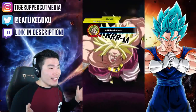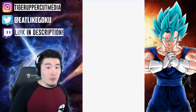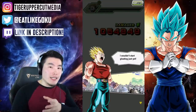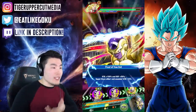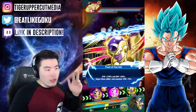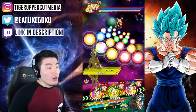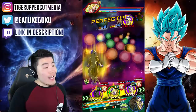LR Broly is averaging like 1.3 to 1.5 million per super. So if you combine those, it's pretty much like 3 million attack stat per turn. And if you get his Ultra Super off, his stat goes up to almost 2 million, and he gets an additional regular super as well. So combine those and that's pretty much like 3.3 to 3.5 million. Absolute beast.